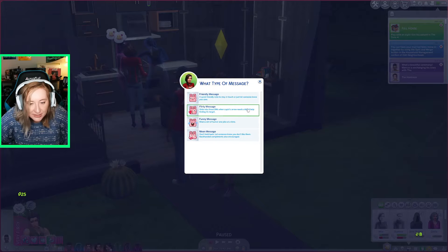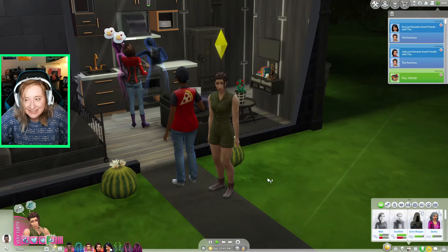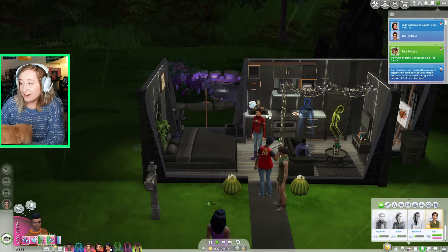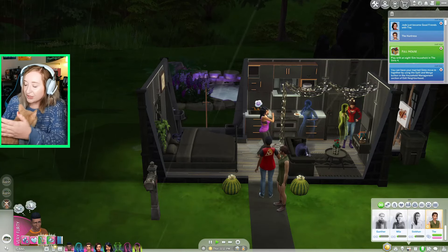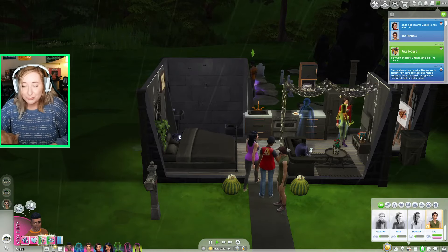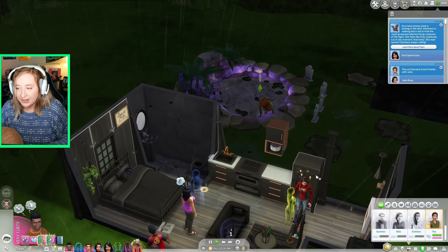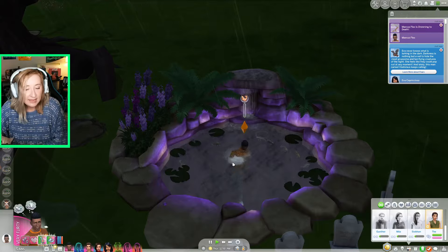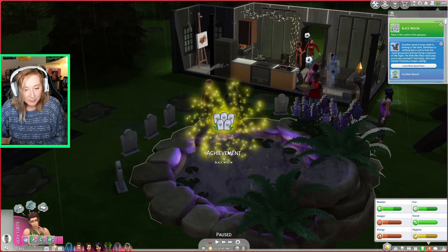We have five achievements reviewed: woohoo in a rocket ship, eight sim household, woohoo with a ghost, ghost in the household, and befriended the Grim Reaper. All we need now is eight playable ghosts and outliving five spouses — both very close. Marcus goes into the pond. Everybody's really sad. 'Black Widow' achievement — have a sim outlive five spouses. Hee hoo hee! I call Marcus's ghost and invite him to move in.